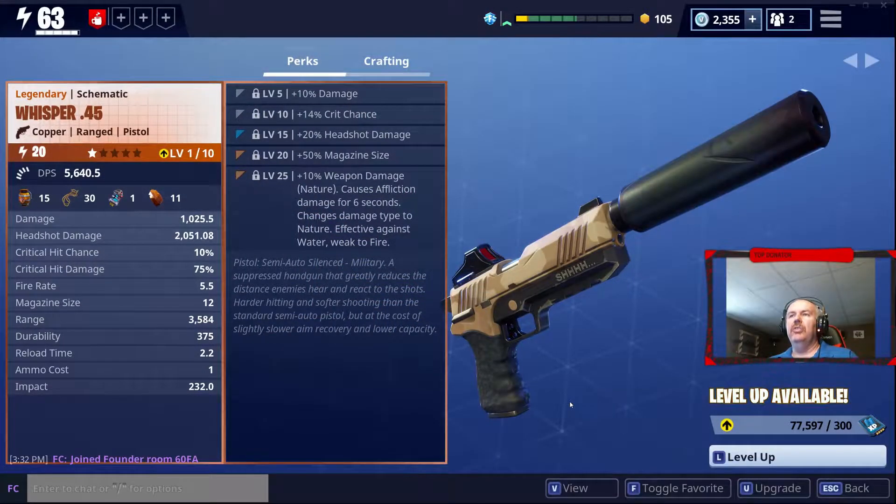Hey guys, I just got myself a new toy out of a Blockbuster Event Llama — the Whisper 45. It's one of the new military silenced pistols that Epic added to the game. It's a suppressed handgun that greatly reduces the distance enemies hear and react to the shots, harder hitting and softer shooting than the standard semi-auto pistol, but at the cost of slightly slower aim recovery and lower capacity.